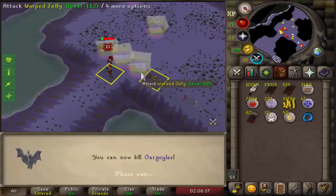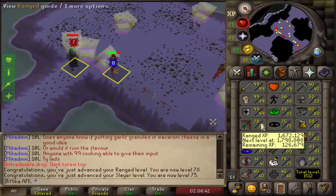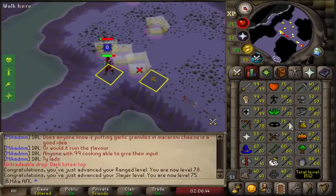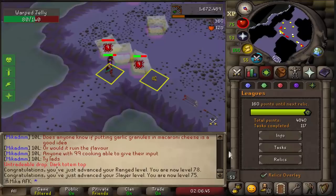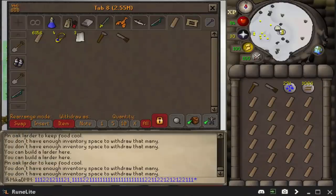75 slayer. Unfortunately, we cannot do gargoyles. Two more range levels and then we're gonna do mess hall until 60 cooking, and then we will be able to unlock the tier 5 relic on our AFK account, which is awesome.